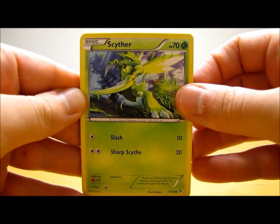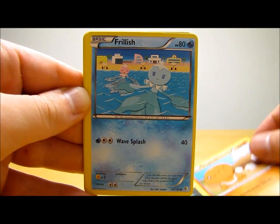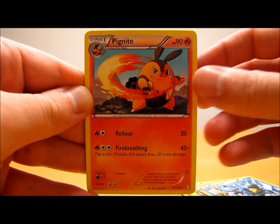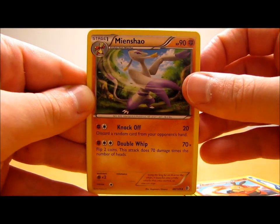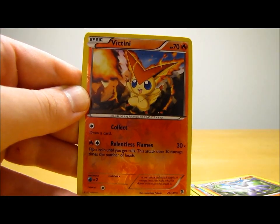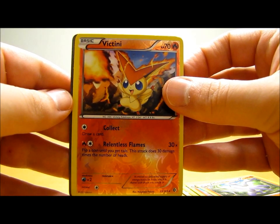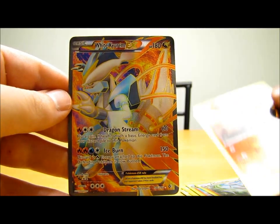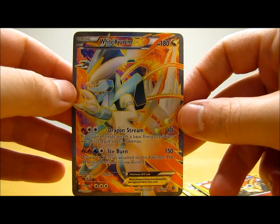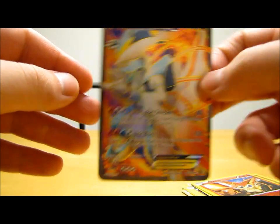This pack starts off with Scyther, Pidove, Trapinch, Frillish, Electabuzz, Dewott, Pignite, Mienshao. Victini Reverse Holo — that's a rare — very nice, two packs in a row with rare reverse holos. And the actual rare looks like a full art card, or an EX at least. It is a White Kyurem EX! That's a good looking card right there — White Kyurem EX, it's a full art card. The first full art card of the box. Excellent!